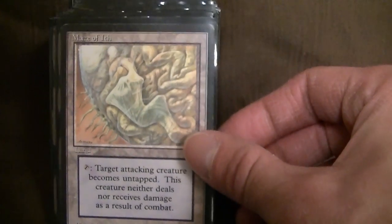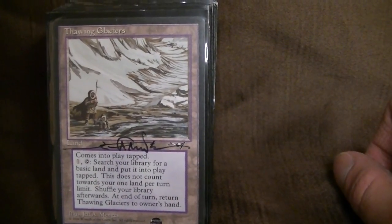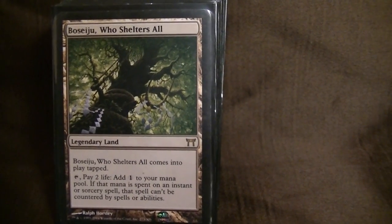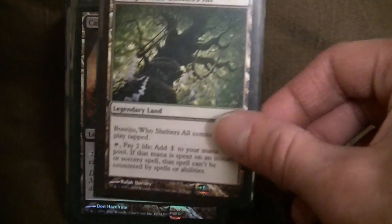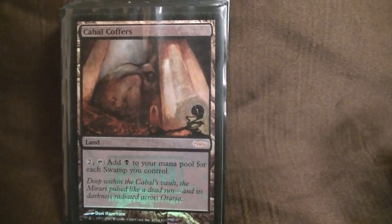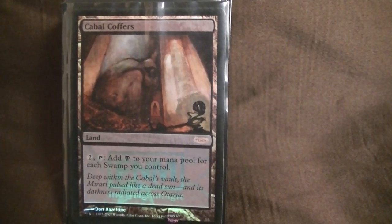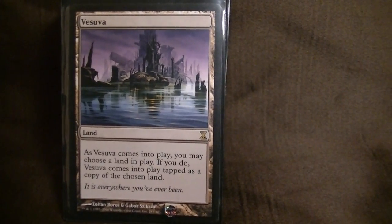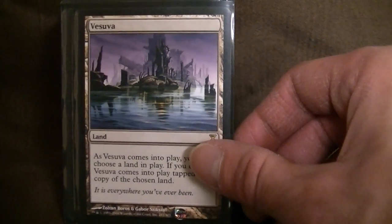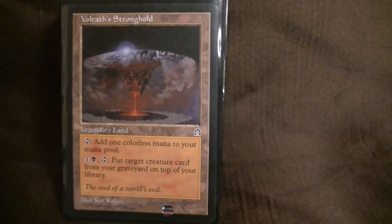Maze of Ith — great defense card. Thawing Glaciers — find more basics. Bazaar lets your big X spells resolve so they don't get countered. Cabal Coffers — self-explanatory, one of the all-stars of the deck. Gets you tons of mana. Vesuva copies Coffers, copies the Maze of Ith, or copies Volrath Stronghold.